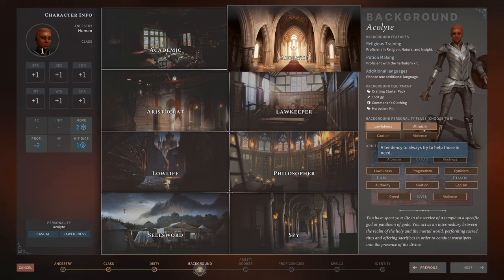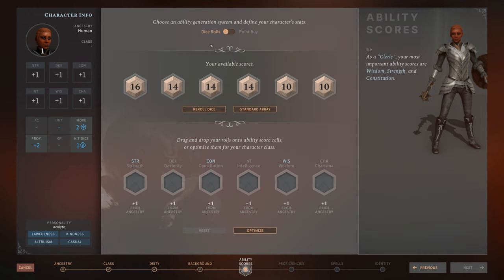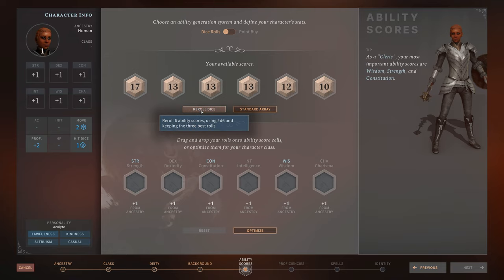So let's say this person loves lawfulness and altruism, and then you have to choose two additional personality flags — these ones are based on your background, these ones are just general. Then you move on to stats. That's a really good roll — holy shit. You can either buy points or roll. I went for rolling and just kept rolling until I got a pretty decent score. Everyone is actually pretty decent at everything because you can do this as much as you want. So if you don't want a bad character you just keep rolling until you have good stats.